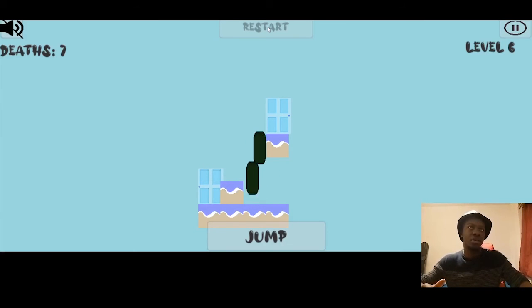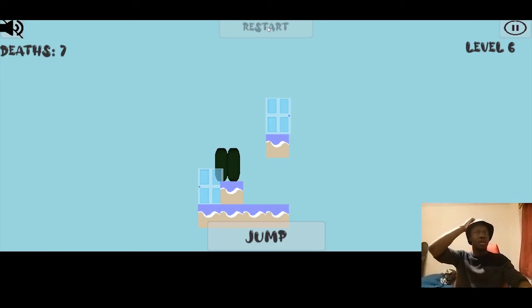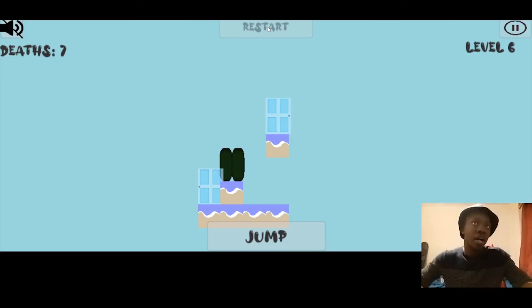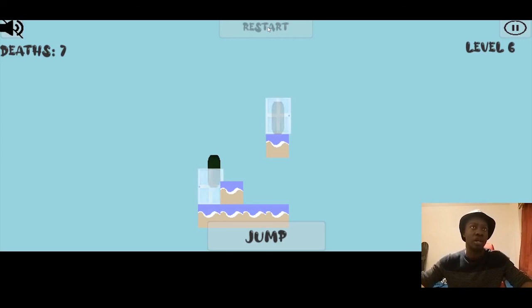There are so many ways, so you just gotta find which one is given to you at that time. All that to say: you jump, and as one is dropping, you go on the other one.